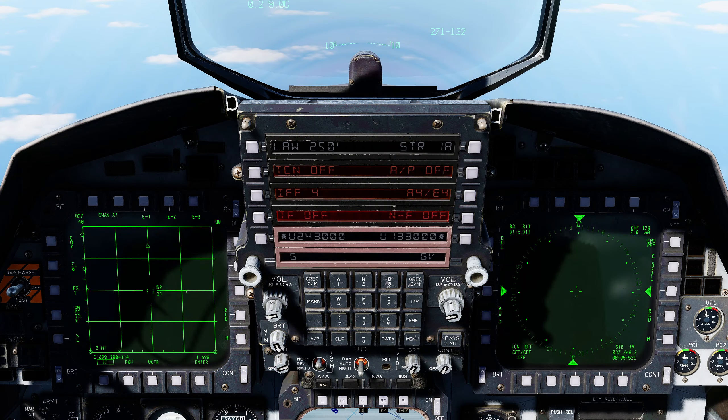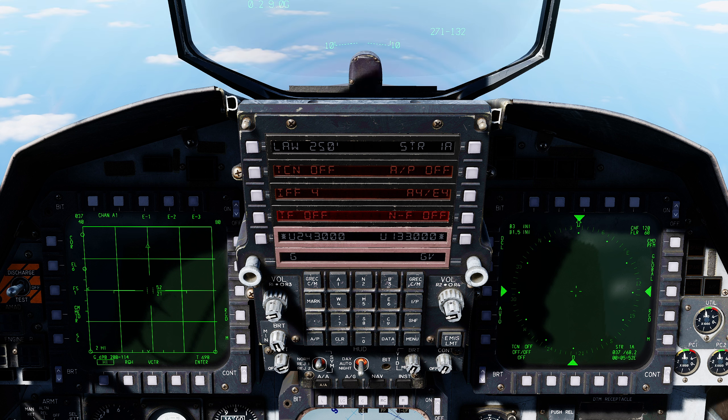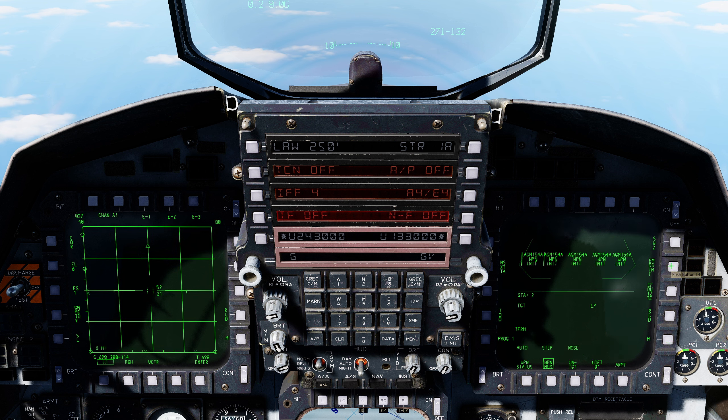There are three stages we need to do to program and deploy the weapon. Stage one: via the smart weapons page, we need to populate each weapon with target information. Stage two: via the air-to-ground PACS page, we need to create a weapon program. And finally stage three: we need to deploy the weapon. So first, stage one — smart weapons page. Right screen, main menu, main menu, smart weapons.